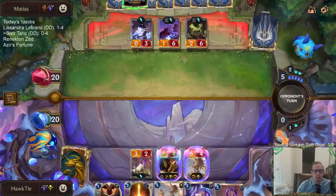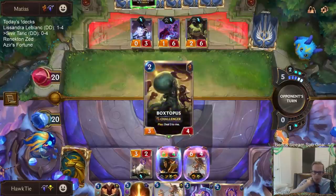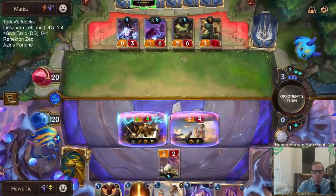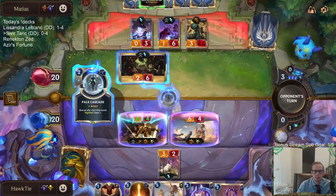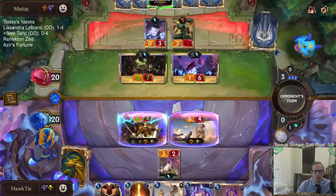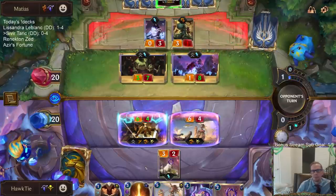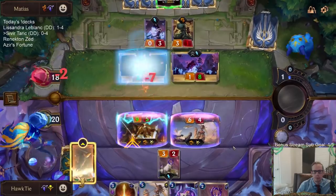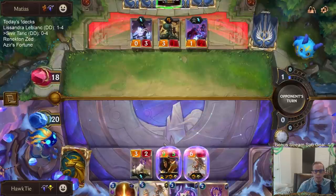These Aquarates are really nice — they should probably just be targeting my Spell Shield stuff anyway. Like, it's two mana to get rid of Spell Shield, right? That's still just a really nice card. I'm glad it's Pale Cascade and not Astral Protection — pretty glad about that. Getting Tahm Kench out of here so they can't just use the Aquarates' haste to pop my Spell Shields.